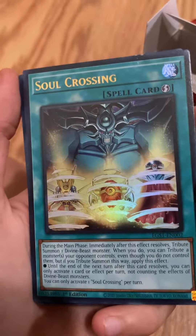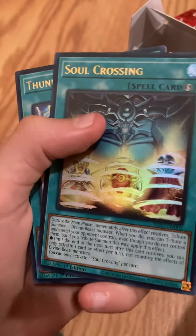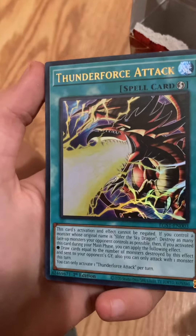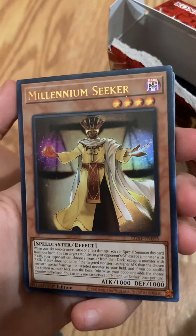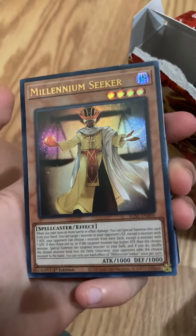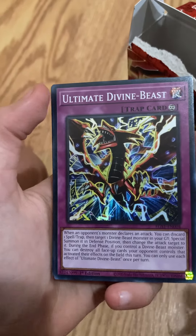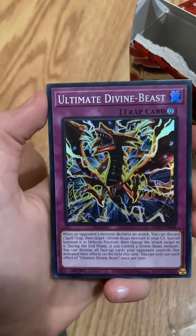So Soul Crossing — that's pretty cool art too. That's a picture of Obelisk in the background. Thunder Force Attack. Wow. Millennium Seeker — that's pretty cool too. It looks like a magic user. Ultimate Divine Beast. Not bad. These are really cool looking cards.